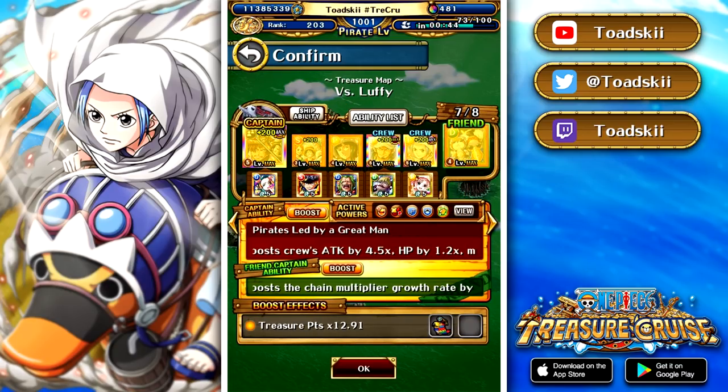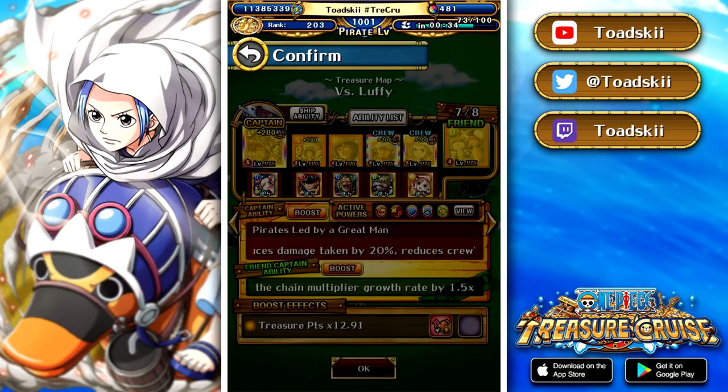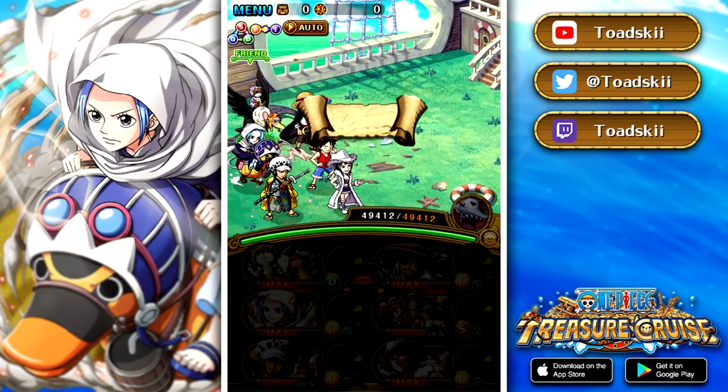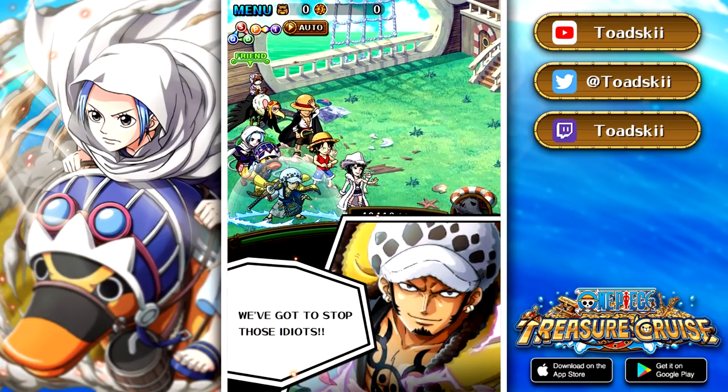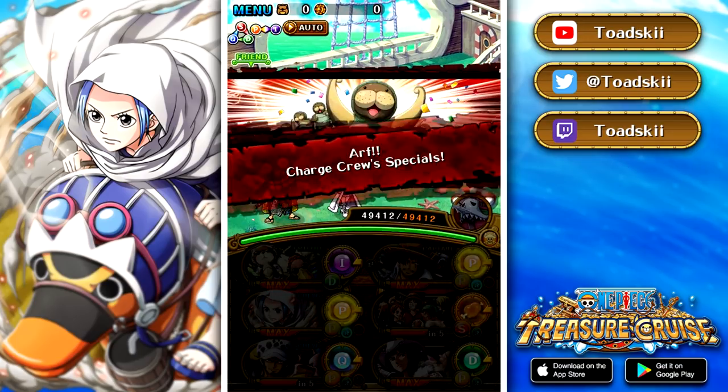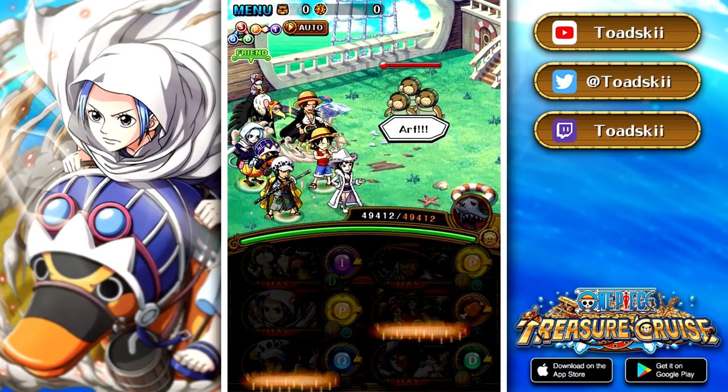This is the team I'm running: I've got Shanks' crew as my captain, I've got Law, I've got treasure map VV on there as well for an attack boost, I have Robin as a sub for additional points, and then we've also got the Straw Hat crew character for being a Strength unit with type advantage. Though I have noticed that the Straw Hat crew character's attack power is not that great — it's pretty average overall — but either way they've got type advantage which is pretty cool.